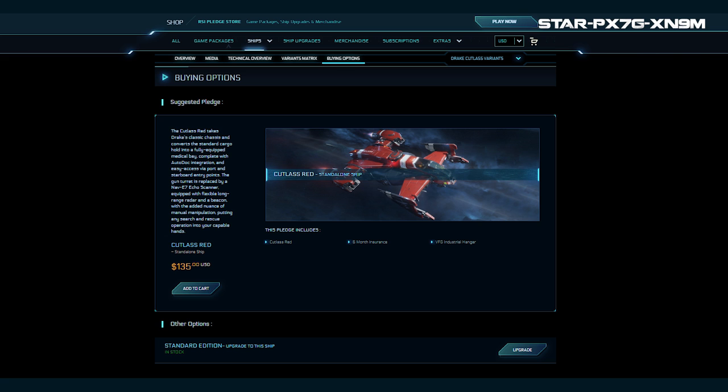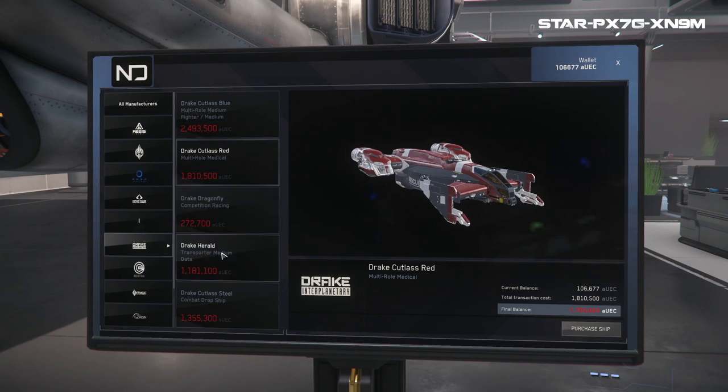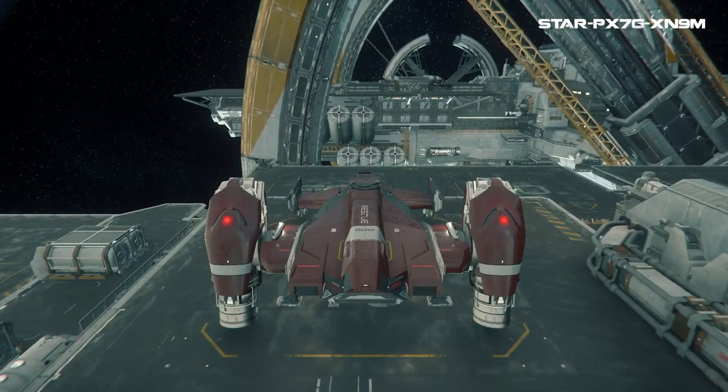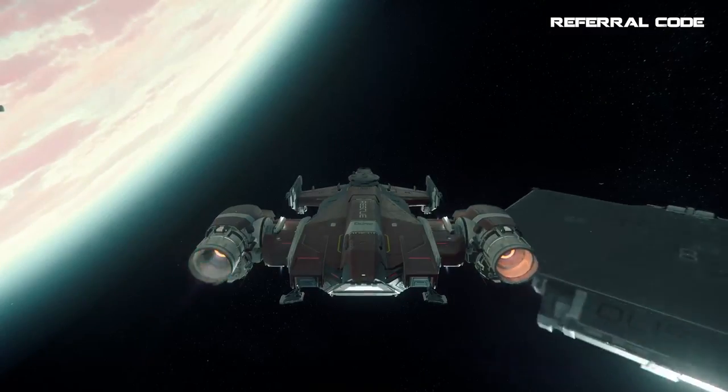The Cutlass Red's $35 jump over the Black feels like too much, especially considering medical gameplay has made it far less useful for now. I would rather see this ship priced at around 115 to 120 tops. In-game at 1.8 million credits, the roughly 500k jump from the Black isn't a dealbreaker, and I'd suggest going that route over spending real money. My wife owns the Red but bought it before it lost the respawn feature, and she plans to upgrade to the RSI Apollo when it comes out.